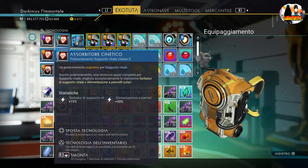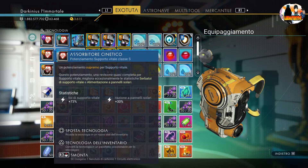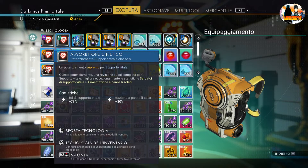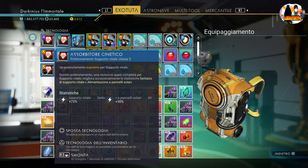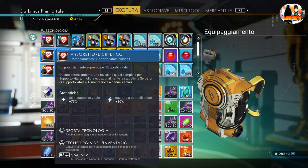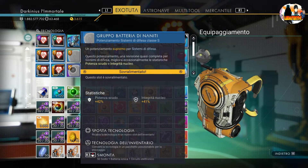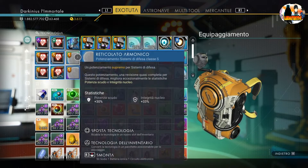Dovrete spacchettare per avere delle statistiche elevate, o trovare una cosa che non si troverà più, perché l'hanno formattata: la galassia, un sistema buggato. L'avevo trovato una volta, avevo fatto pure un video, ma adesso non esistono più. Prima erano rari, adesso li abbiamo salutati.